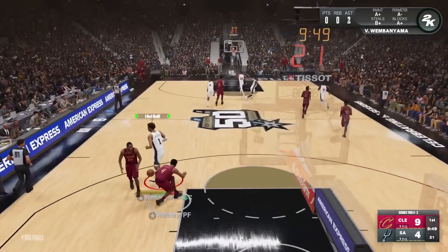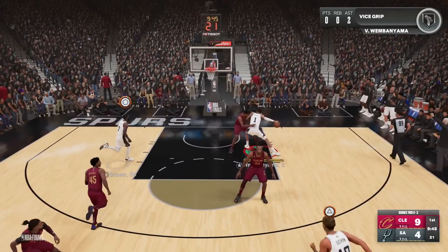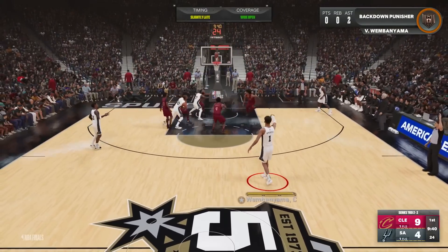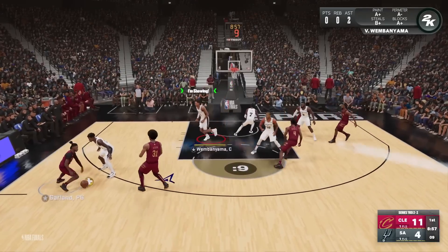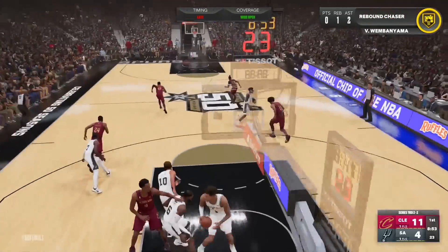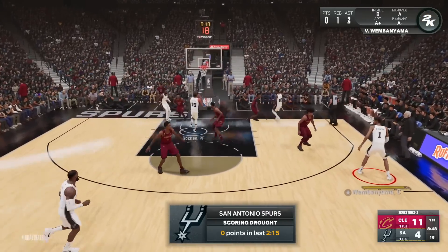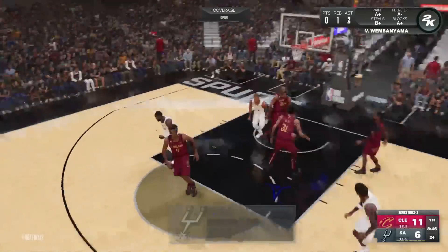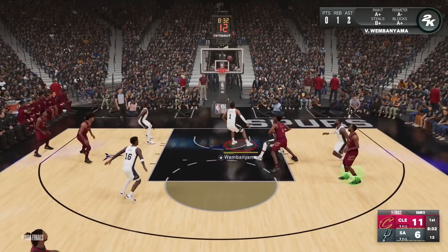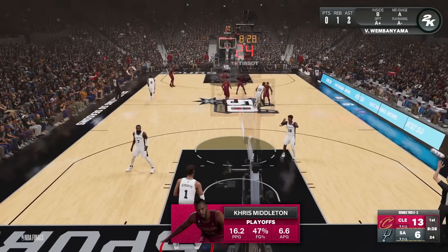Bronny uses the screen, gets separation from Garland, shoots and misses - that was a good shot but he's got to hit it. We bump Mobley in the backcourt and get the steal. Victor from deep, we missed. Sohan is in the starting lineup by the way. I'm showing Bronny - you got to get back. Luckily the opponent missed. Milton off the screen - that's a bad shot, a contested 51% green. I guess Middleton can hit those.